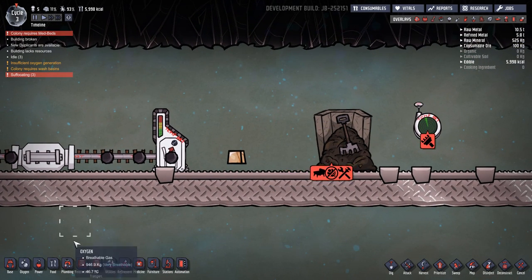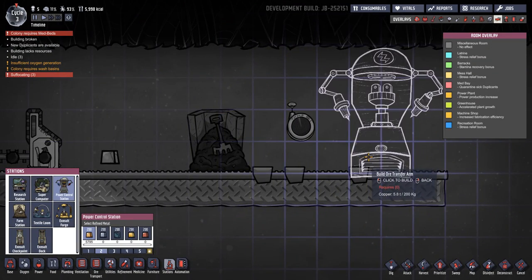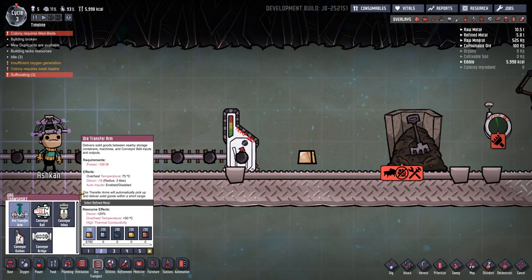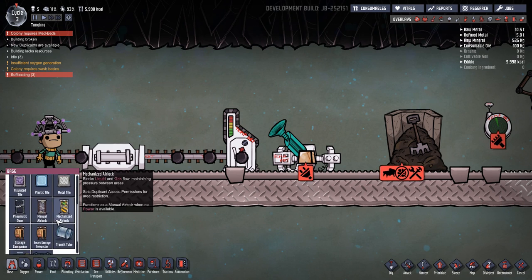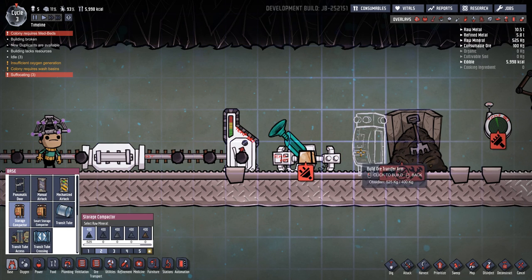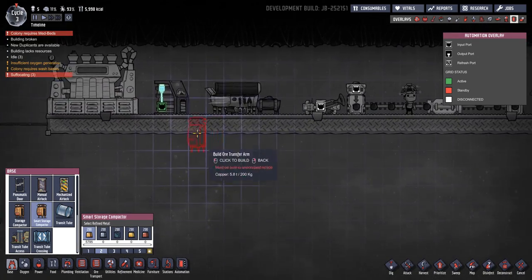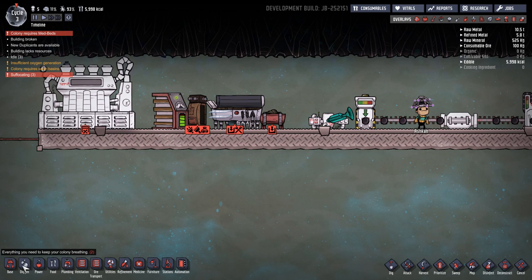Let me actually remove that — we'll come back to that station in a moment. I'll pop that on the end so we don't forget about it. If we put over here an ore transport arm — I want to show you this working and then I can tell you what is going on — and a storage compactor. We also have smart storage compactors — that's something else that's been added, and it has an automation item on it.